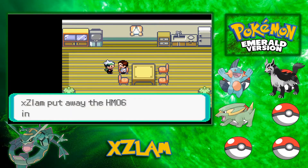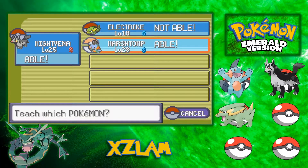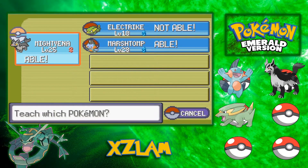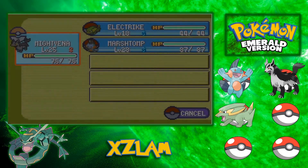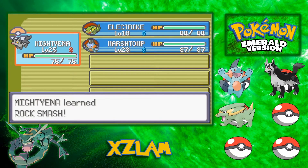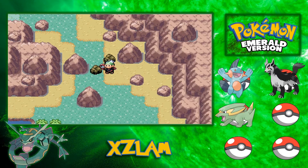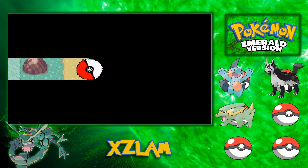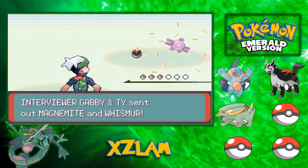HM06, which is Rock Smash. Let's see who I can give Rock Smash to. I think Mightyena is gonna have more use for it. I don't want to teach Rock Smash to Marshtomp because it's not the best move. So I'm gonna get rid of Sand Attack. Now we should be able to continue and use Rock Smash. Another battle — but I'll cut to when something interesting happens. I'll be back in a bit.